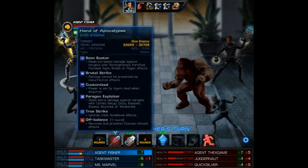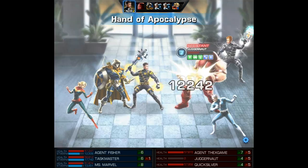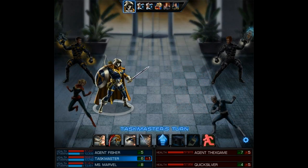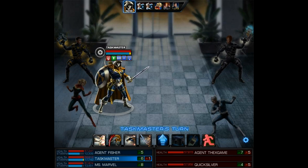Making it Psychic eliminated some problems but now it doesn't work on Juggernaut or Magneto. Even the enemy agent could become immune to it if they use something like the Techno Organic Endoskeleton. Why they didn't just make it Subtle or Stealthy is beyond me. But anyway, we do manage to finish Juggernaut and now let's take a look at Taskmaster's options.